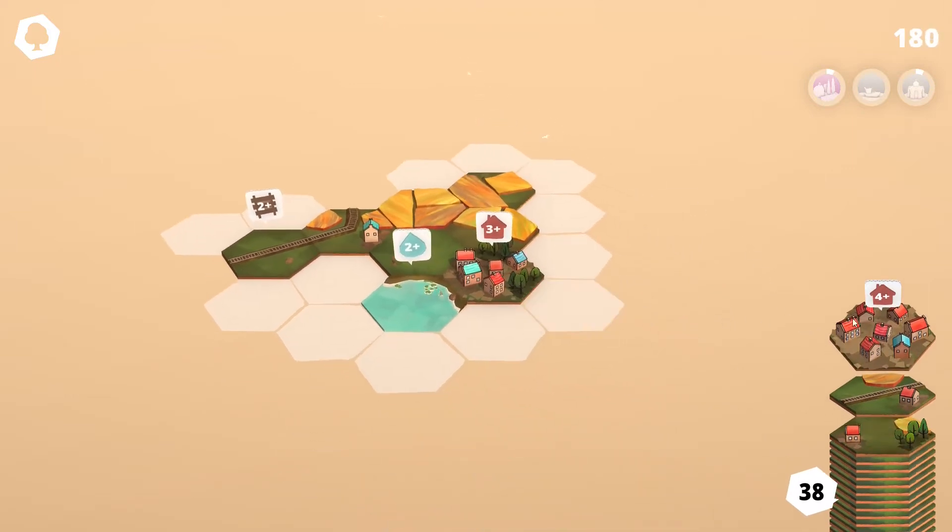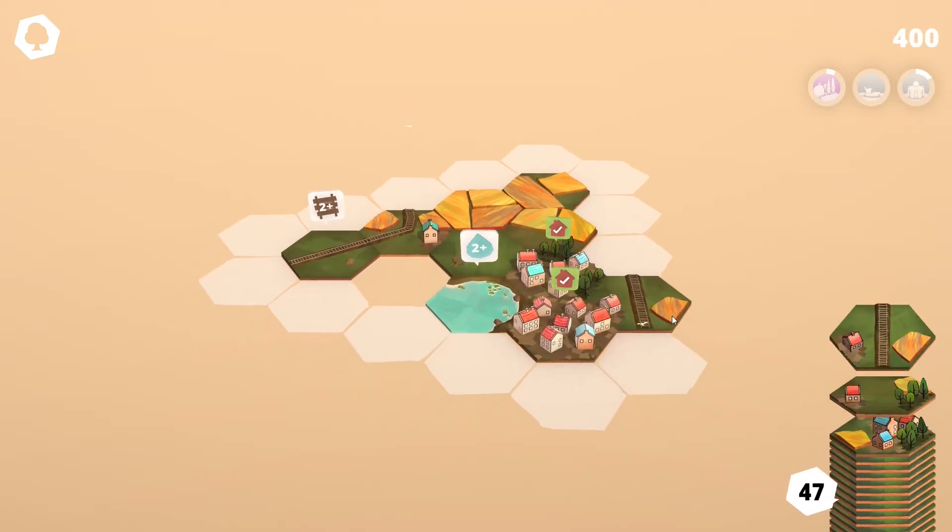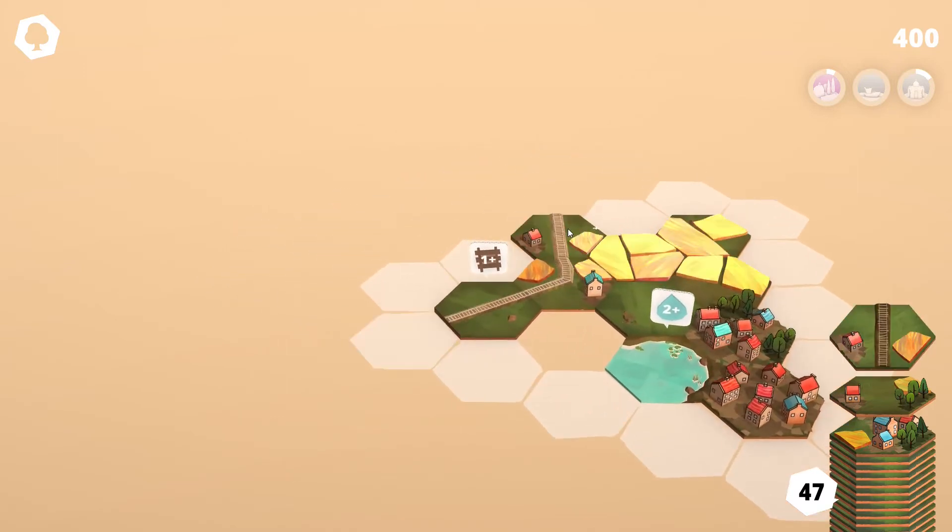Now we have a plus-four housing tile right here. This side is going to connect to the trees on this end, so that's not going to be too good. It's going to be all housing — we're going to need at least three houses to connect to this one, and four houses are available on this tile. It also has a four-plus, so that's two challenges done with one tile placement. We get 10 more tiles — that fits nicely, connects the rails as well as one farm tile.